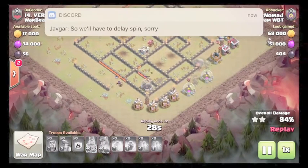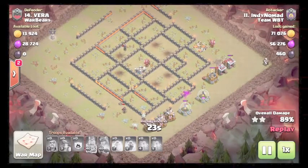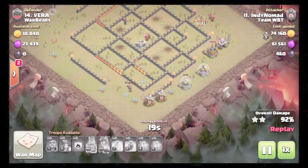These last couple miners on the right side are currently taking out buildings. Queen takes out the last tesla and we're going to times two.